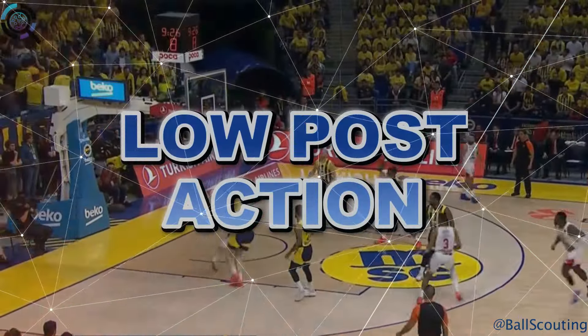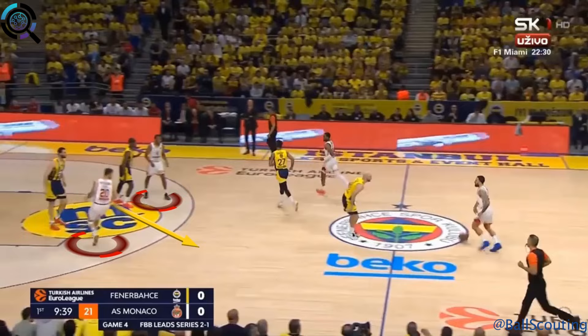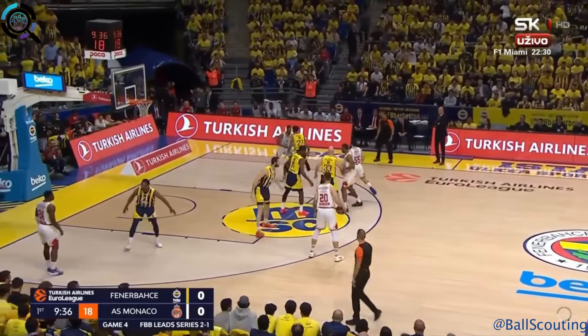Monaco low post action. They start the set with the double high. Position five receives the ball and the guard from the corner goes for a handoff.